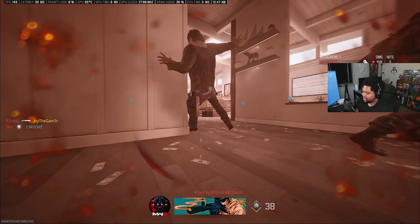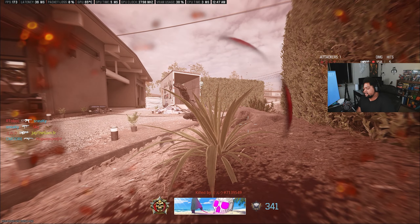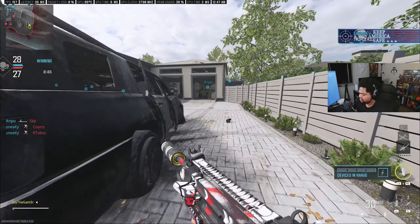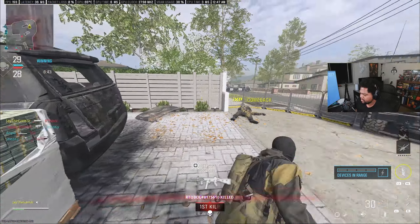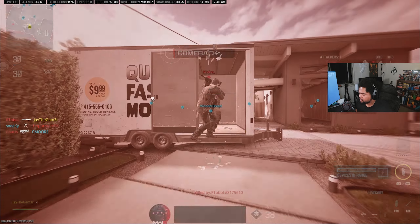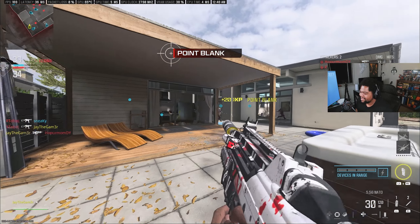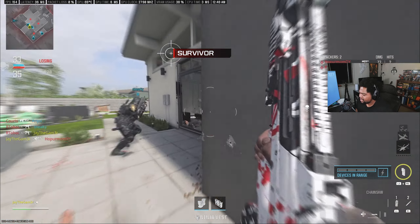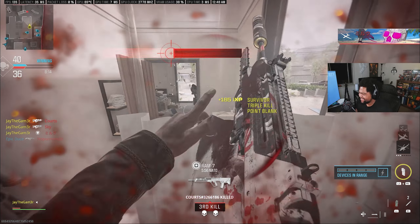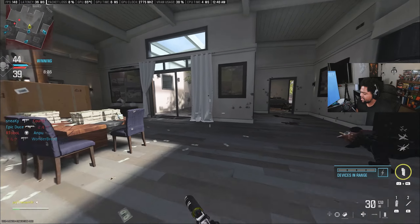We're just going to try swinging at people with it. I can't find anybody — they're just tryharding so hard, all the jump shotting going crazy. There's no fun allowed at all. It doesn't even look like you're meleeing with the chainsaw. But I want to get a couple of kills with it like this — it just turns them into chunks of meat!